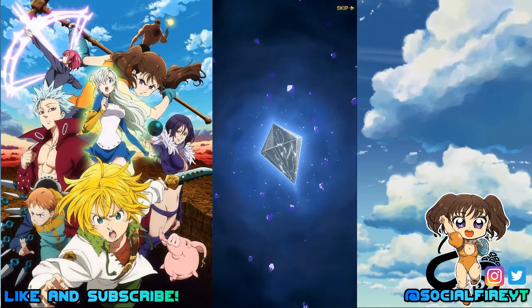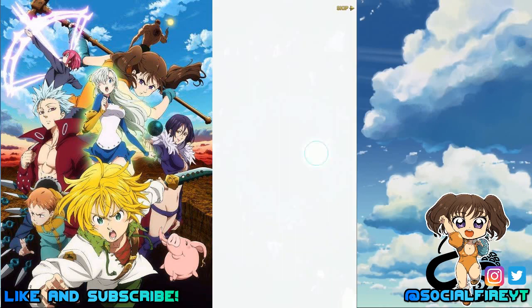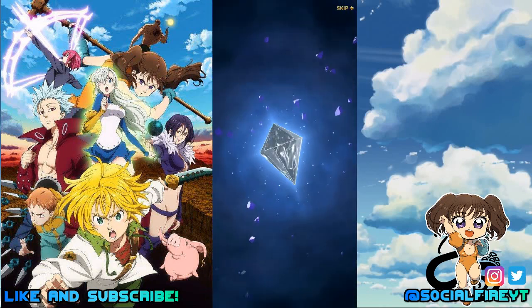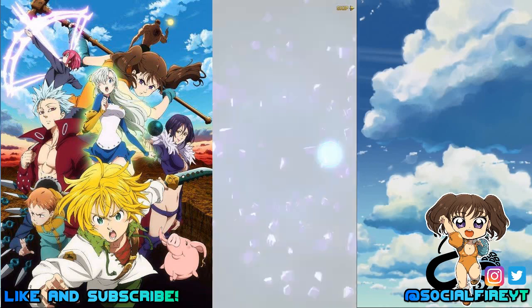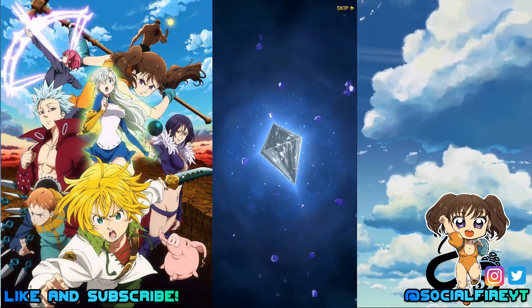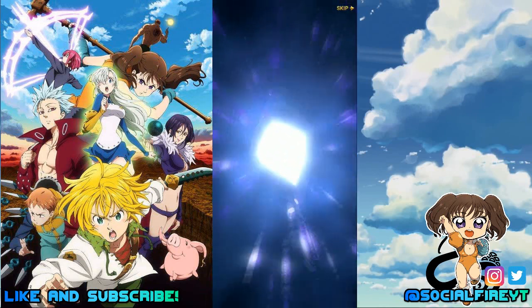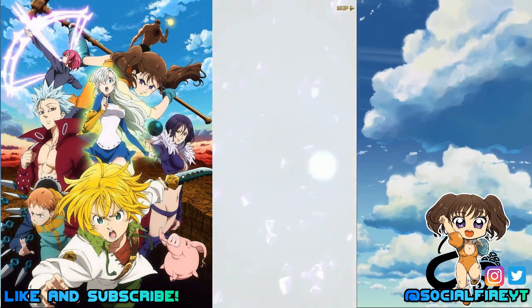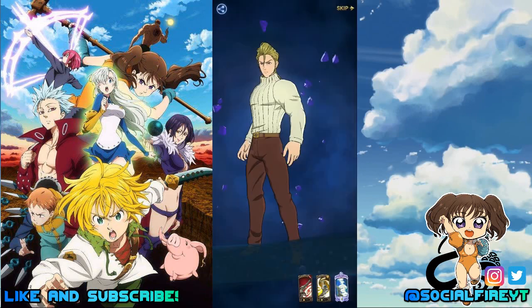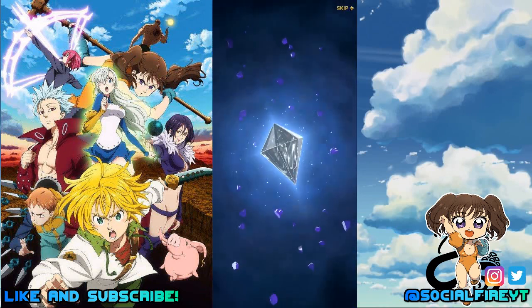Of course, Ruin shows up again. Green Merlin is a unit I would really love to pull right now. I will go back in on this, but I don't know how much harder I'm gonna try to summon because something about this just feels like it's gonna continue to be shafty.